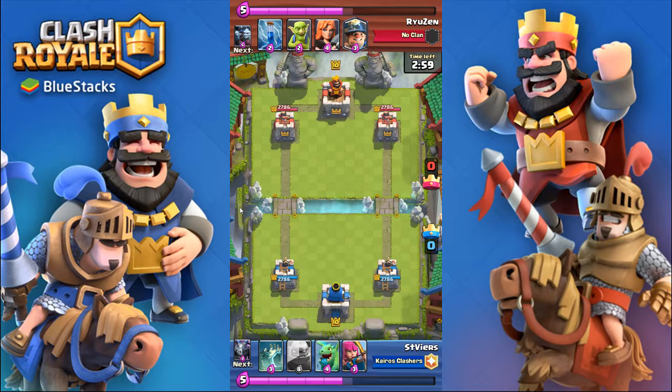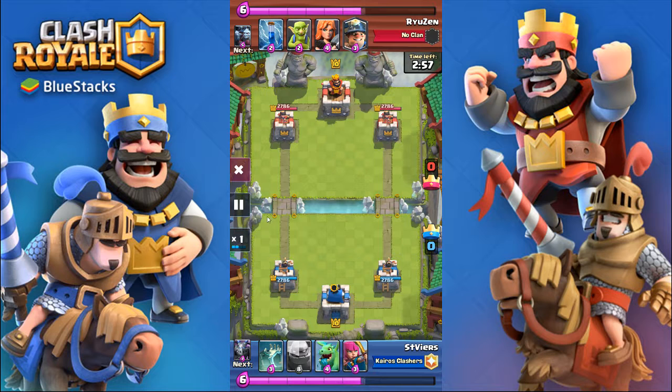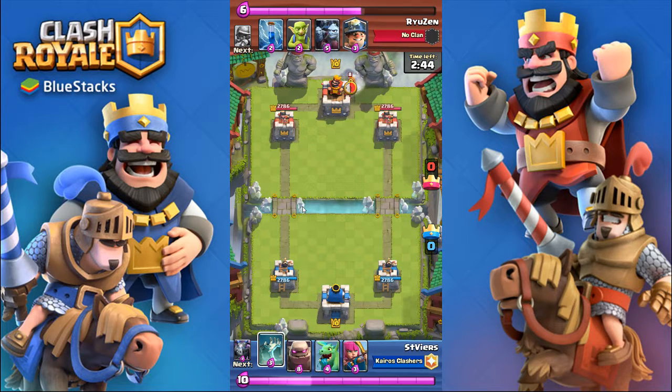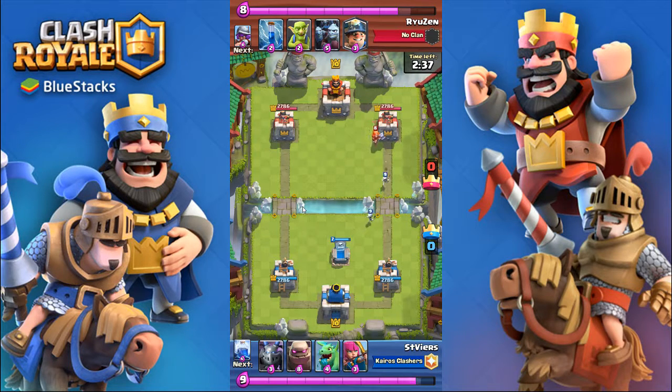Hey guys, just another quick upload. This is with my golem deck, which is against a hog miner trifecta, it turns out, but I don't know that from the start. My basic game plan with any golem deck is to build up a push off of positive elixir trades, take a tower, and then turtle until the end of the match or go for the three crown depending on how far ahead I am.